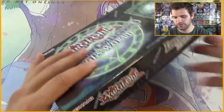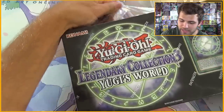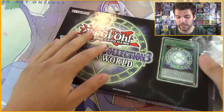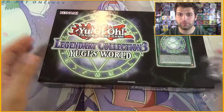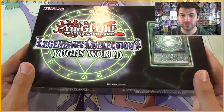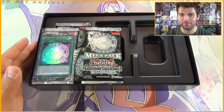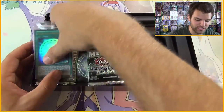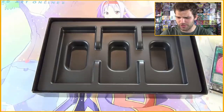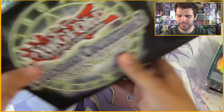This version of Legendary Collection 3 is not first edition — it is unlimited. However, there are still many valuable cards. You got Dark Magician Girl, Dark Paladin, Rai-Geki. A few cards that have gone up in value: Graceful Charity in here has shot up because it's the highest rarity of it, and it may come back. Also Harpy's Feather Duster, Upstart Goblin, Brain Control, Imperial Order, Sangan.